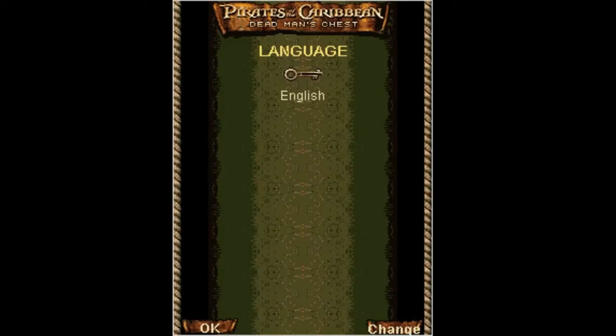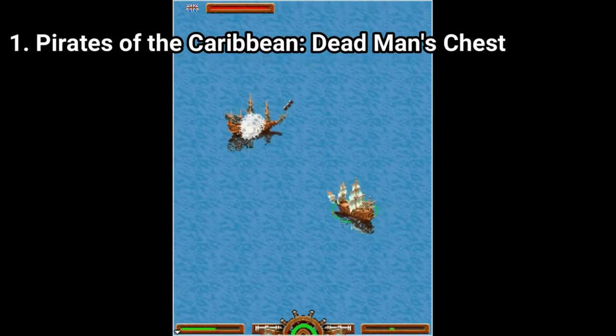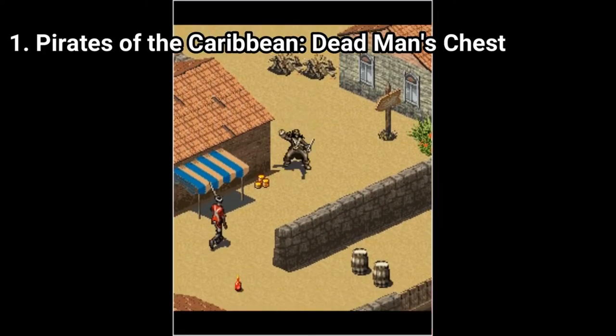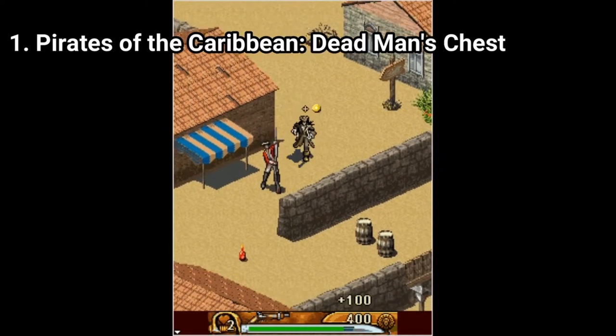Pirates of the Caribbean 2: Deadman's Chest is an okay game for Java standards. In this game you do two things: have sea battles and fight as Jack Sparrow in the same town. Theoretically it's not the same town, but no matter where you are there are the same buildings.